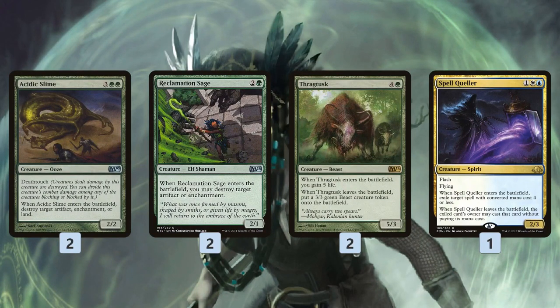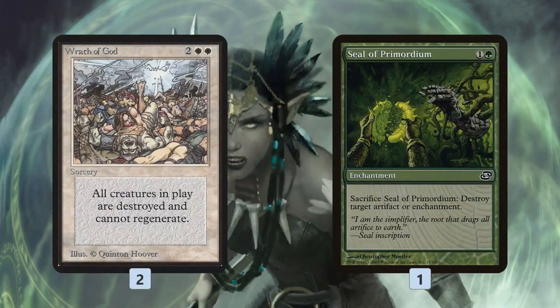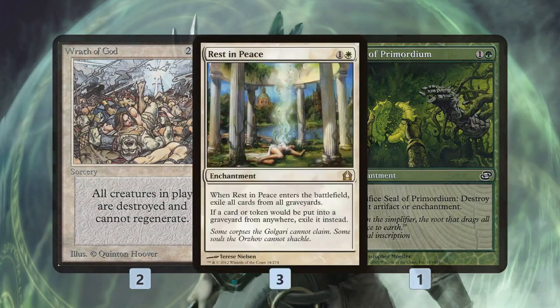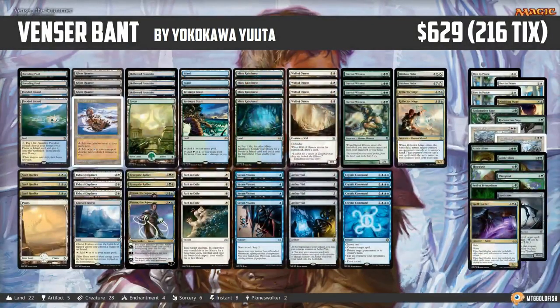In the sideboard we get some spicy blink targets: Acidic Slime to attack our opponent's lands, Reclamation Sage to blow up artifacts and enchantments, Thragtusk for life gain while also making beast tokens when blinked. There's another Spell Queller for control matchups, Meddling Mage and Spellskite to help against unfair combo and infect decks, Wrath of God for removal, Seal of Primordium for more artifact and enchantment removal, and Rest in Peace to shut down graveyards. Just be aware that Rest in Peace could hurt your own Renegade Rallier and Eternal Witness graveyard synergies.